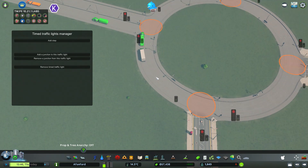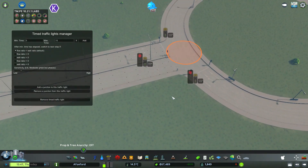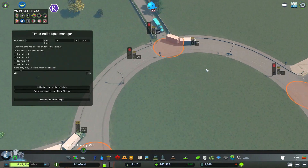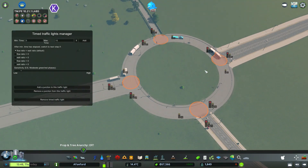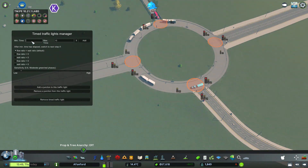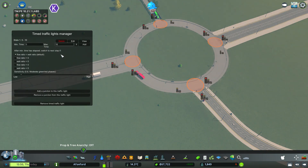So we'll add a step. Let's add the all lights red step - actually yes, let's add the all lights red step with the pedestrians able to cross everywhere. Minimum time five, maximum time ten. And then we shall add a step from there - so that's the pedestrian crossing step.